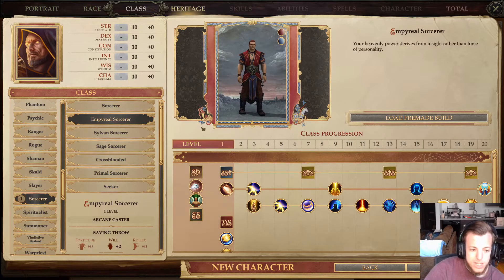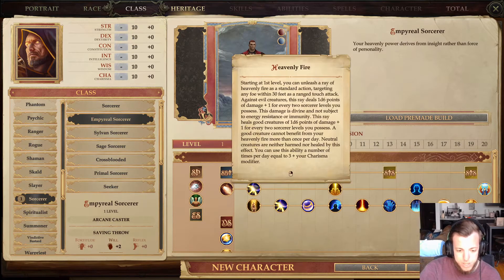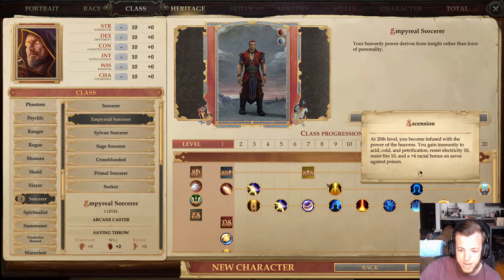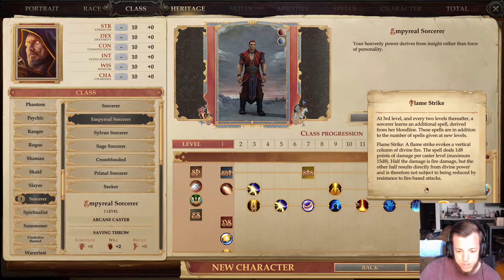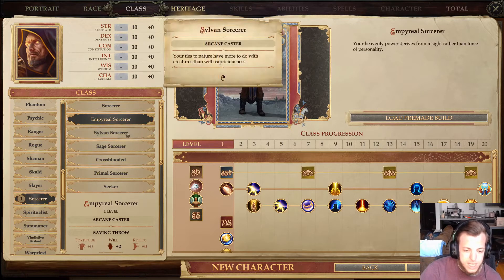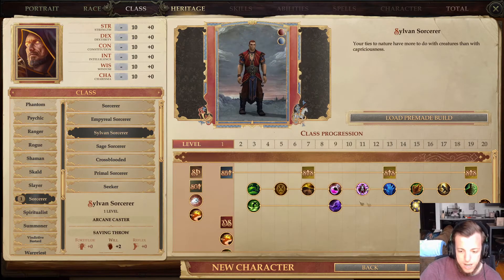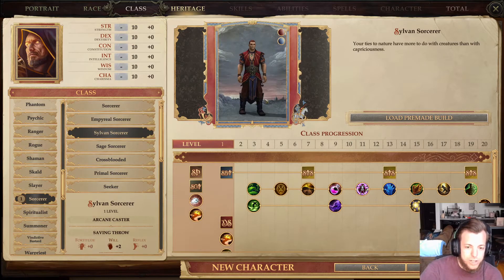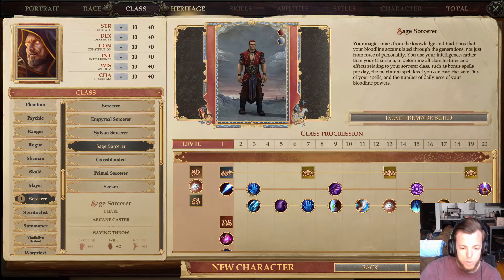Now for the archetypes. The Imperial Sorcerer is like the Celestial Bloodline except you use Wisdom instead of Charisma, and you gain Channel Positive Energy instead of the base first power — otherwise same spells and structure. The Sylvan Sorcerer is like the Fae Bloodline except you lose your first power and gain an Animal Companion instead, which many would argue is a great trade-off. Being a Sylvan Sorcerer is much better than a regular Fae Bloodline sorcerer.